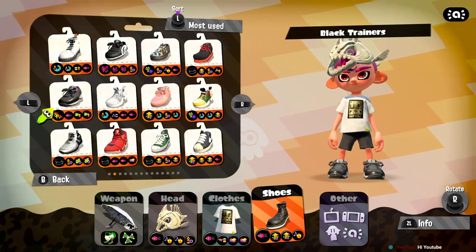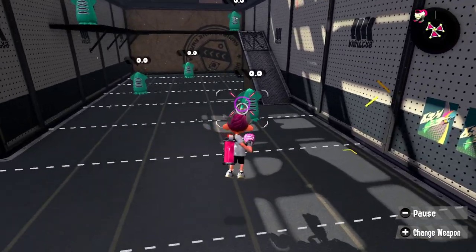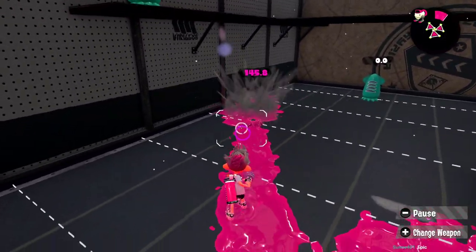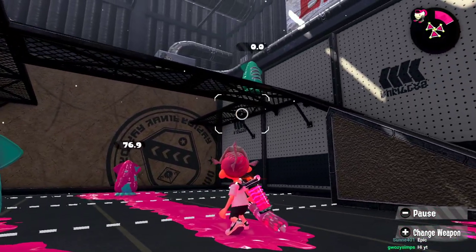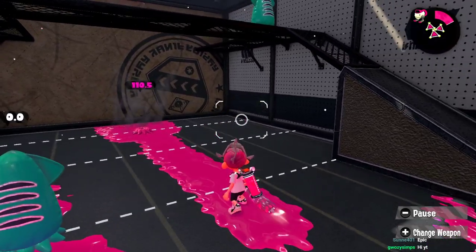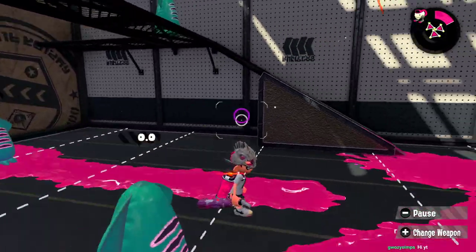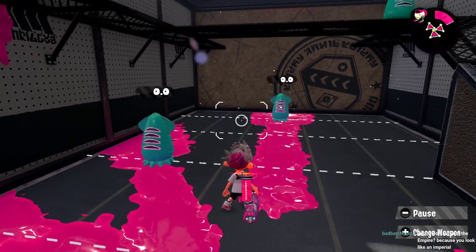Brella right now is in a pretty interesting state. It started to fall off because they nerfed its damage, and meta shifts were a big thing too. The damage nerf makes it inconsistent — the close-range two-shot is still very good, but outside your effective range it becomes inconsistent. This means you have to get closer to things like Splash and .52 than you normally would.